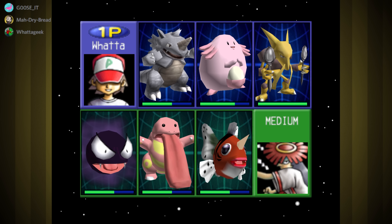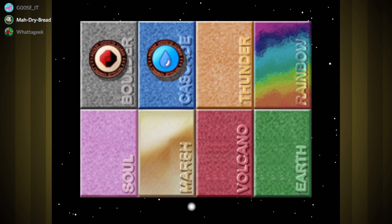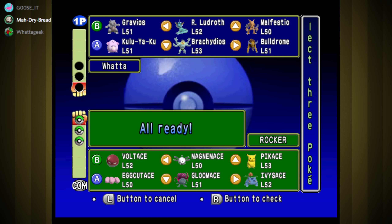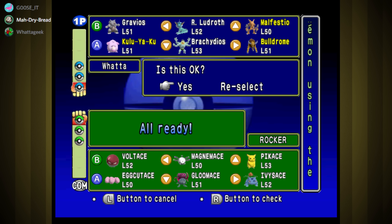We've got time for one more fight in this episode — we can't go five to ten minutes over time every episode like we did for the last three. Time crunch, everyone has their own life. Okay, a Rocker trainer. I'm seeing three electric types and three grass types, two of which are also poison. Kulu-Ya-Ku has Ice Beam. I really like Bulldrome here because he has Earthquake, he's fast, he'll definitely take out the electric types and he's not weak to grass. We'll go Bulldrome, Malfestio, and Kulu-Ya-Ku for the Ice Beam.